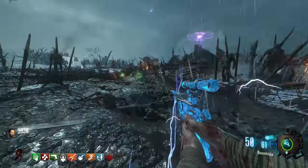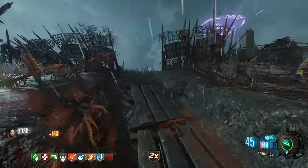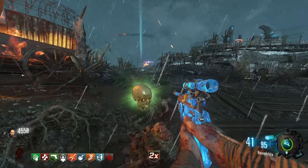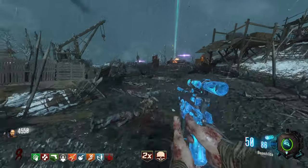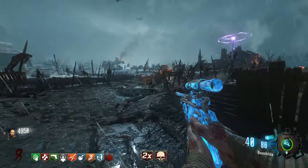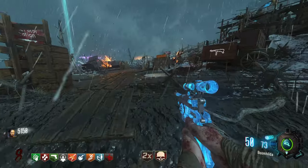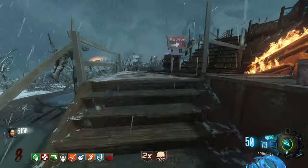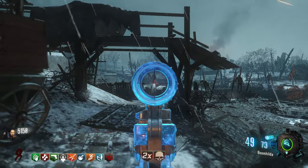I'm doing this differently from how I did my World at War, BO1, and BO2 rankings. Instead of looking at how overall good the weapon is or how they compare to each other, this is just about raw damage — what is the max damage each weapon can do if you pack-a-punch them, get double tap (which actually works with explosive weapons in this game), and completely empty their ammo getting headshots — their complete max damage output.